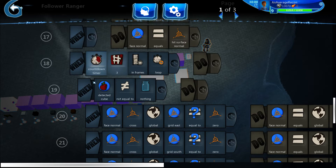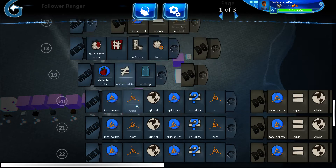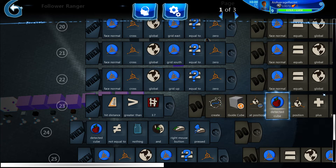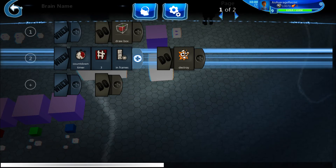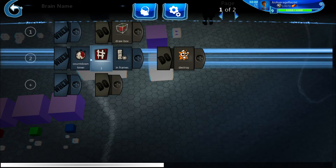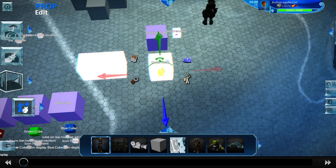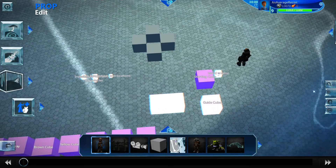Every three frames, if the detected cube — what the raycast is hitting — is equal to something, it creates the guide cube where the regular cube would be placed. The guide cube is just an invisible, non-collidable cube, and all I did was press 'draw box' and it draws the box perfectly around the cube. After three frames it gets destroyed, so it's constantly refreshing the place where you're aiming.